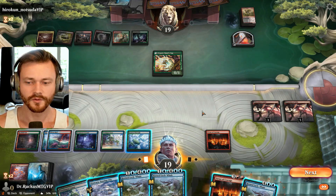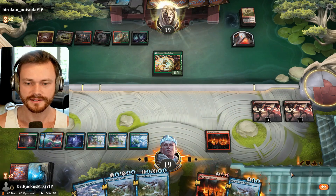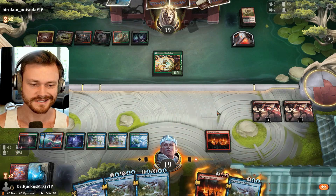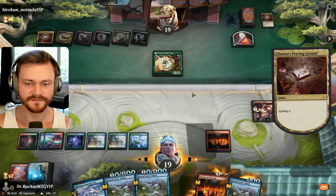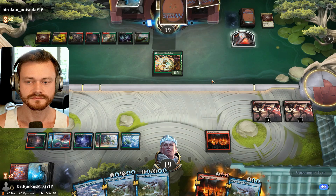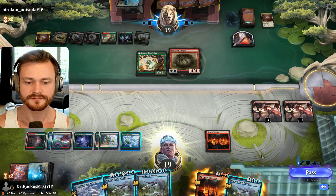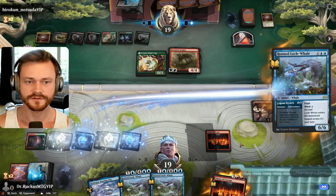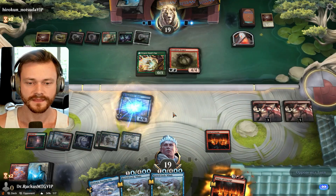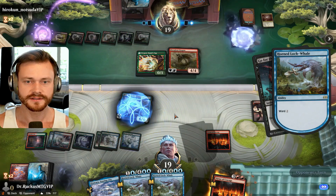I wonder if they use another dragon from hand. We're not playing the next Virtue of Courage because they just cycle this — we don't have any damage to pair with it yet. Dragon returns. We'll play the first whale here. It does have Ward 2, a little expensive to interact with, but they got four mana already. Let's see if it gets Go for the Throated. It does — they pay Ward 2. So be it. We can bounce and run this back all again.